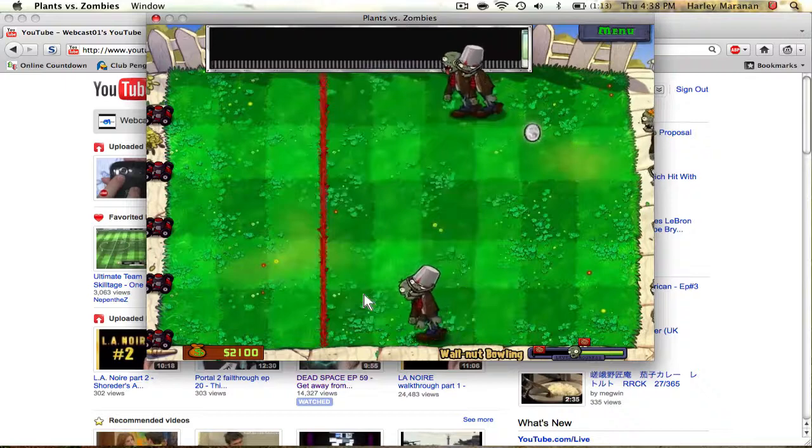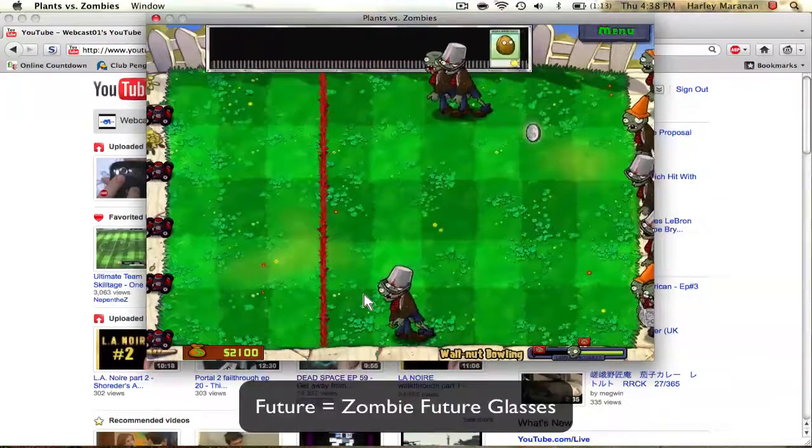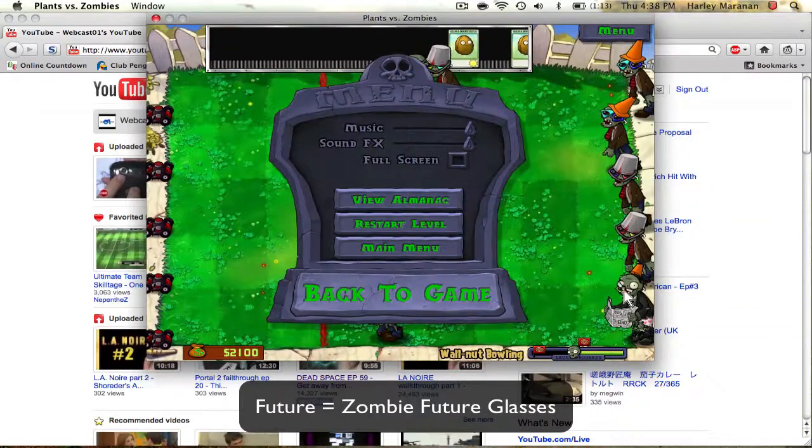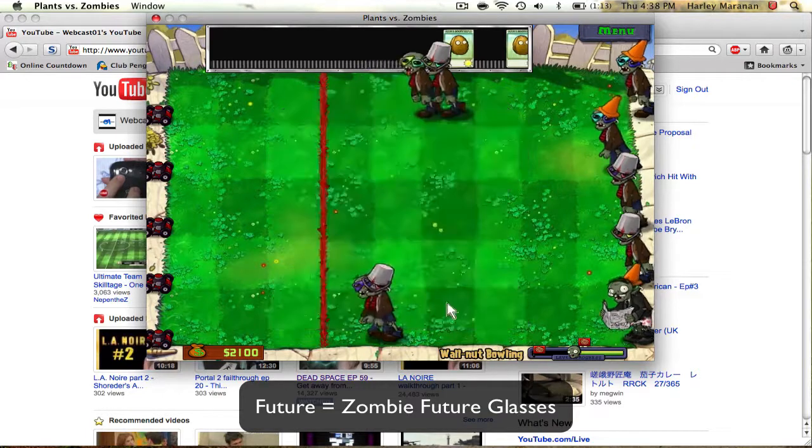Okay, so back to the game — type in 'future.' And look, did you see that? Now all your zombies have sunglasses, like from the future. Now going back to the game.